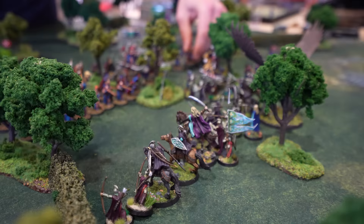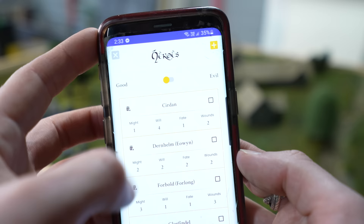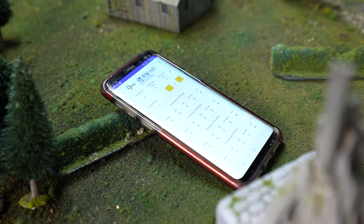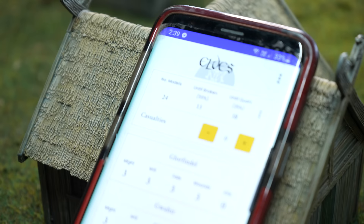I also want to shout out the MESBG Tracker — my mate Jimmy's amazing app for tracking all your heroic stats while playing Middle Earth Strategy Battle Game. I've been using it every time I play SBG since Jimmy installed it on my phone at the New Zealand League final last November. You can build army lists, track break points, set custom trackers for things like Farsight points, and create profiles for every hero — then during a game just tap a characteristic to reduce it or double-tap to increase. Might, will, fate, wounds, and kill counts all at your fingertips. It's free for a whole month, then only a dollar a month after that.